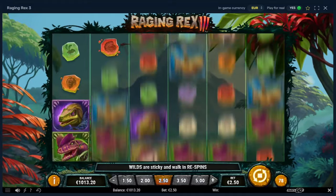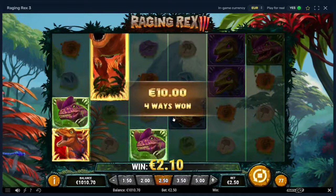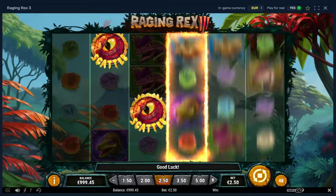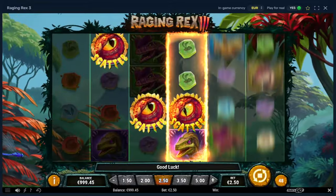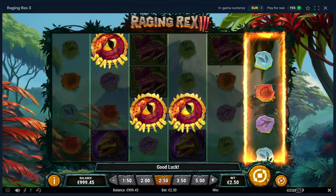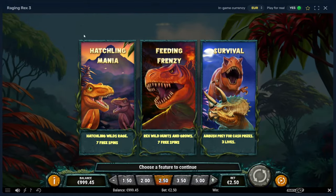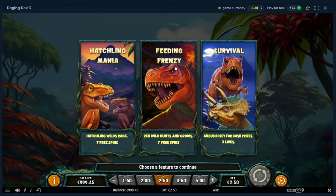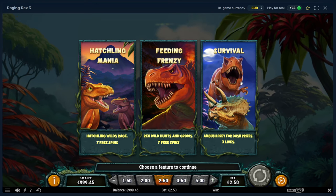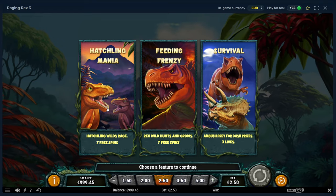I'll see you in a few spins. Come on — yes, that's our first bonus here! Let's see what we can get. We can now choose from Hatchling Mania, Eating Frenzy, or Survival. Survival is like a Money Train game. Let's try to get all bonuses — whatever, let's do this.